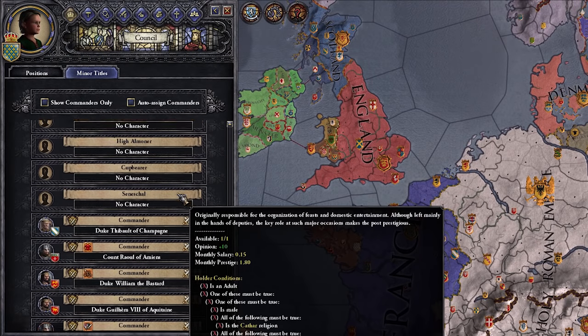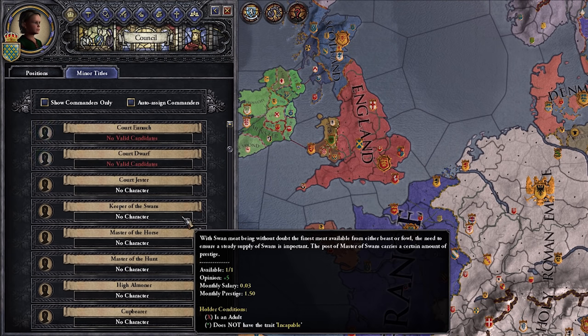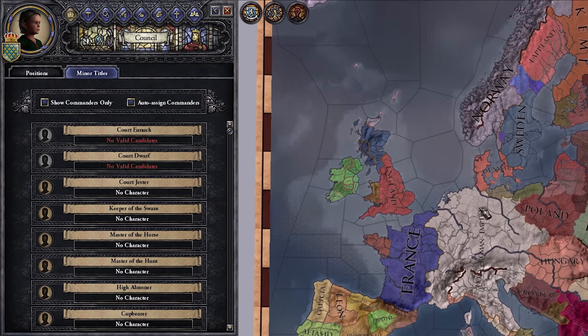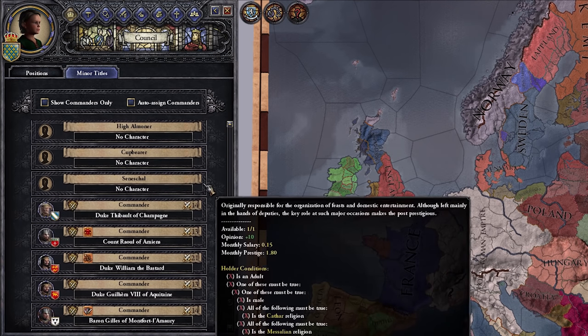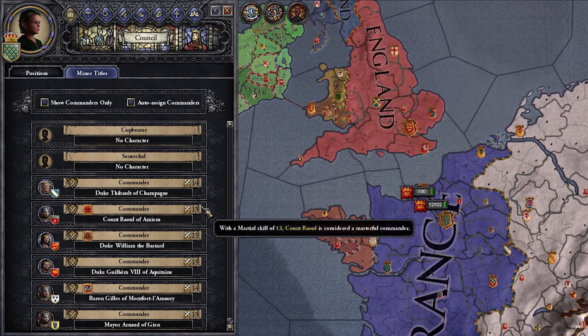Minor titles here — many of these are just things you appoint to people to make them like you a little bit more, give them a little more prestige and salary. However there are a few important things. Normally up here would be your regent — if for whatever reason you're incapacitated, who will rule in your stead — and you want that to be someone you trust. In some government types you can also appoint who your successor will be. At the bottom we have our commanders — these are the people who will lead your troops into battle, which will be covered in another video.